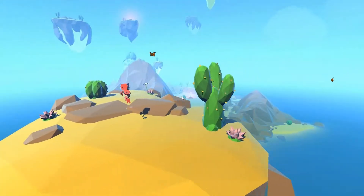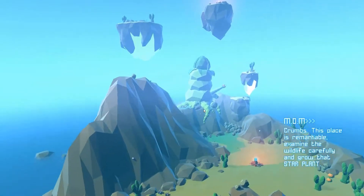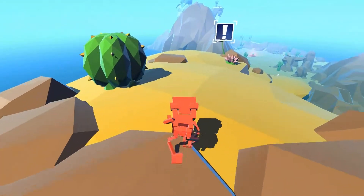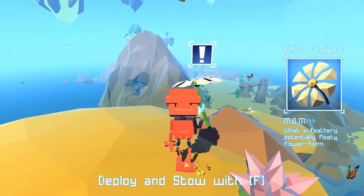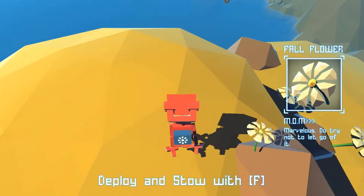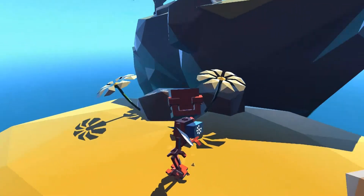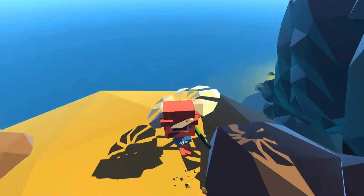Oh, hello. I don't think it was expecting me to jump. This place is remarkable. Examine the wildlife carefully and grow that star plant. It has a penis. I'll just ignore that. This game came out today — a friend recommended it to me because of the art style, and I really like this art style. What a feathery, potentially floaty flower form. It acts like an umbrella! Oh, that's adorable! And then they grow back as well, apparently.